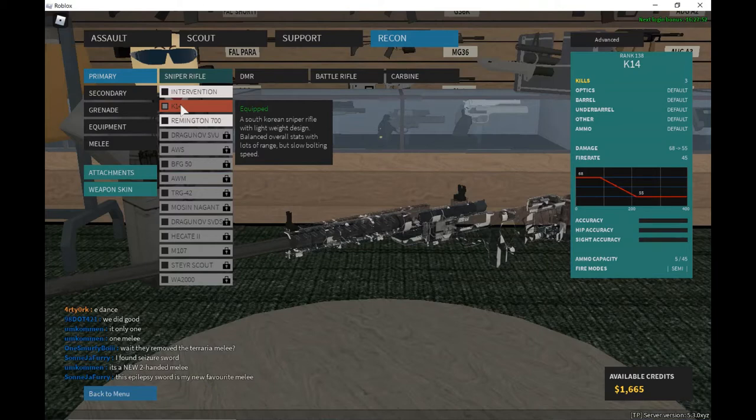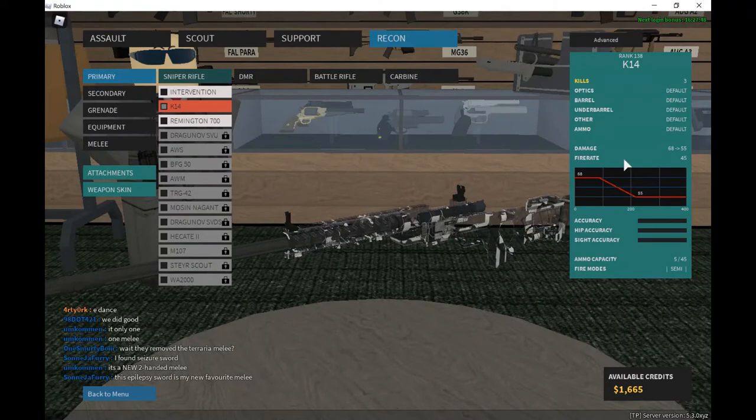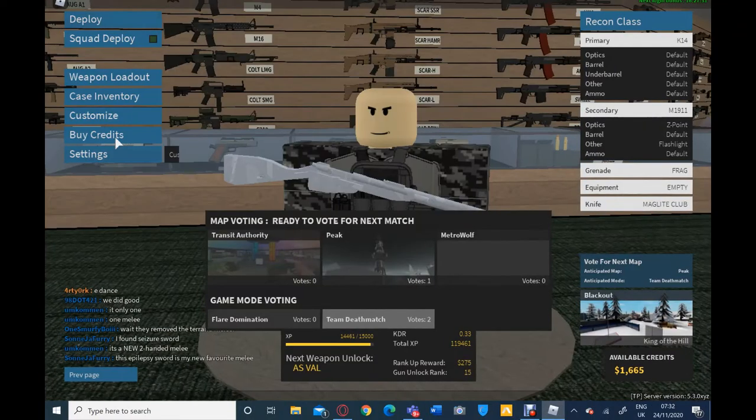It has boosts to overall stats and lots of range, but slow bolting speed. As you can see, at about 100 stubs it starts to lose damage from 68, and just after 200 stubs it goes down to 55, with a pretty steady drop-off.